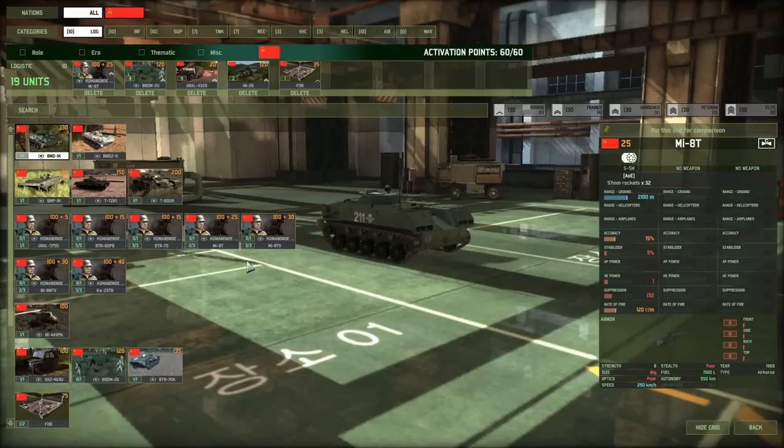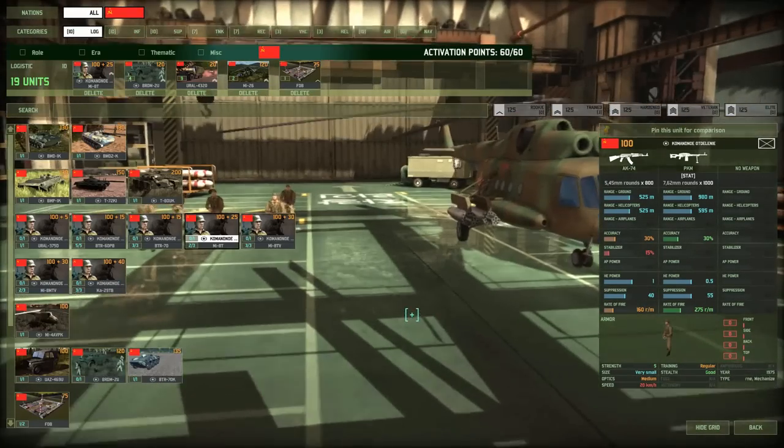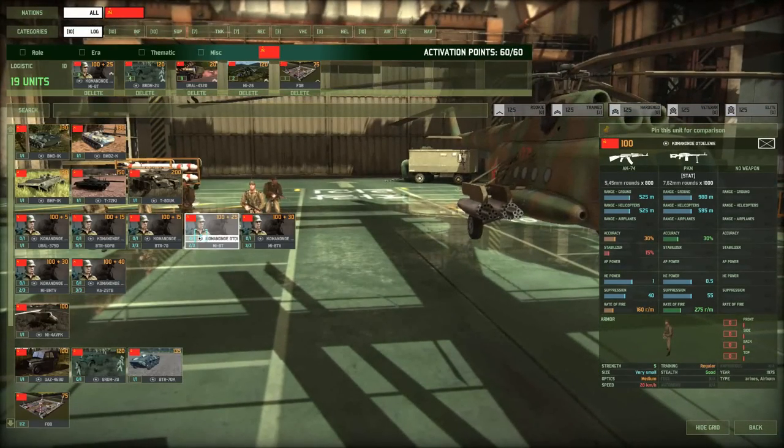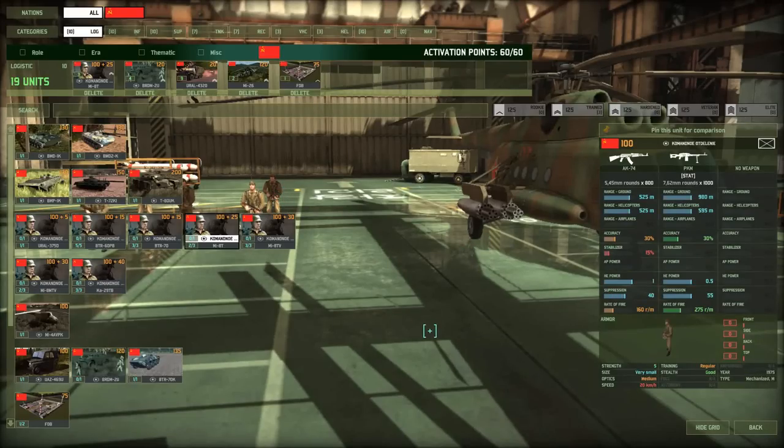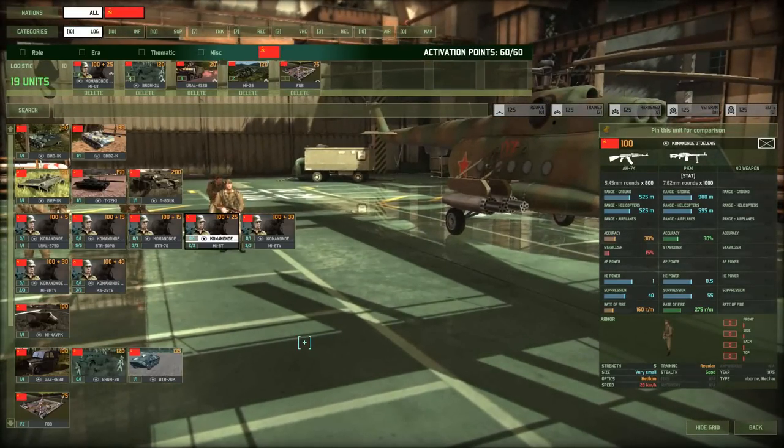Starting with the logistics section: when you take an infantry command in a vehicle, you have to actually unload the infantry to get them to take a zone. I've heard that question a couple of times, so I thought I'd mention it.